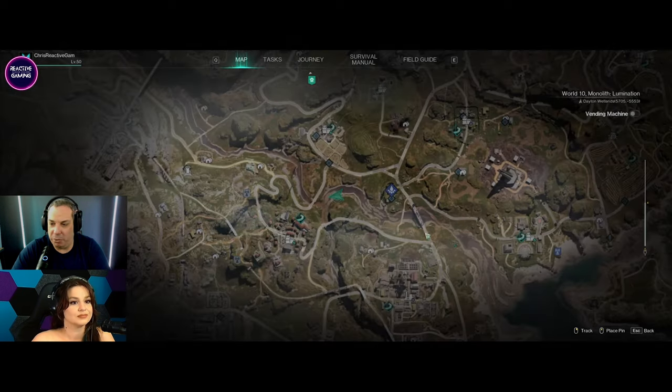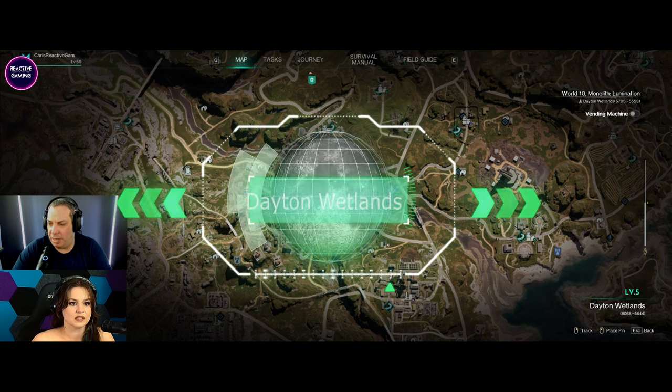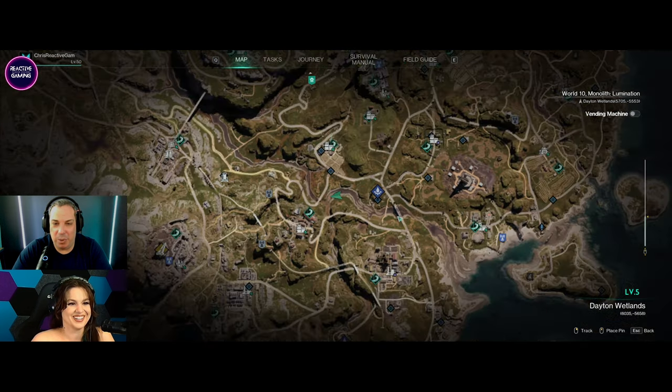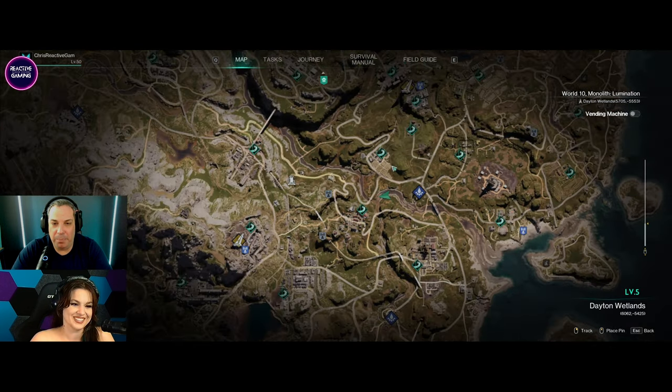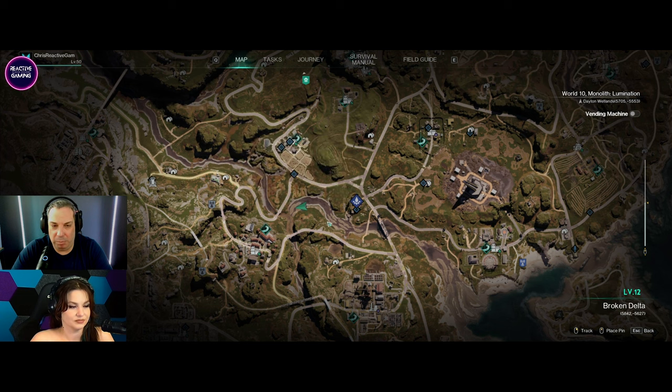We're going to start with the very first one, and that's going to be in the Dayton Wetlands. So this is where we are on the map at the moment — we're along the water. There's a little creek that runs all the way through down to the ocean, and we're very close to the Densville markets. The markets are a really good place to be near because this is where you'll be getting most of your wall tasks and everything from.